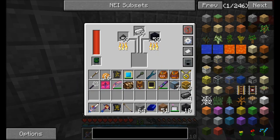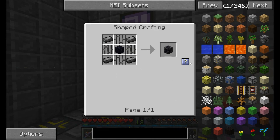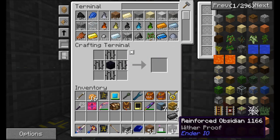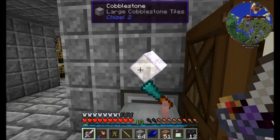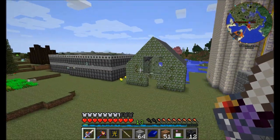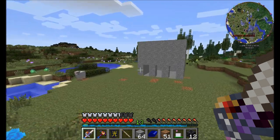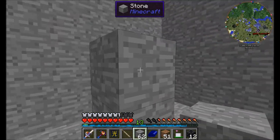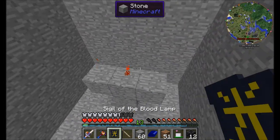Make no mistake — reinforced obsidian is really a nuisance to make in large quantities because you just need tons of dark steel. You need four dark iron bars, so that's roughly one dark steel, and that gives you just one reinforced obsidian block. But I think 12 might be enough. One of the things we're going to need to do is place soul sand and wither skeleton skulls in the correct pattern — one, two, three across, with skulls on top — and then mess with a way to automate that.